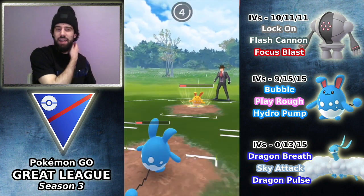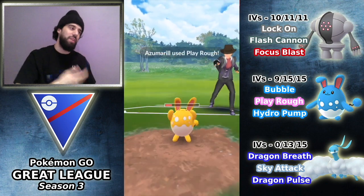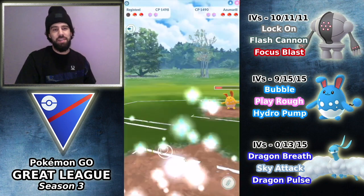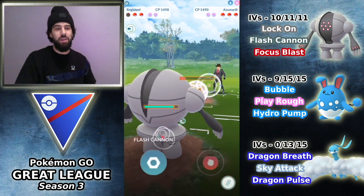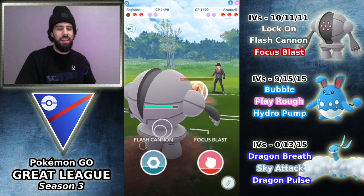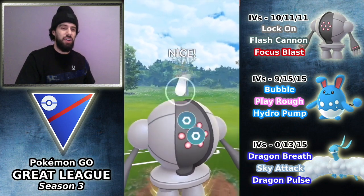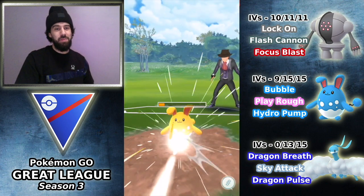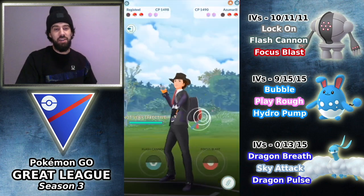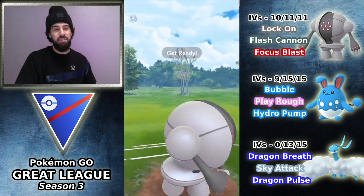I decided maybe it's going to try to bait me, so let me let it go through. But even if it's Play Rough, I don't really want to shield because in the end he's probably going to beat us anyways. So I just let it go down and bring in the Registeel. It's a little problematic because I would rather have Registeel on Abomasnow than the Altaria, just because Powder Snow is actually going to really hurt Altaria. But he brings in Galarian Stunfisk here.